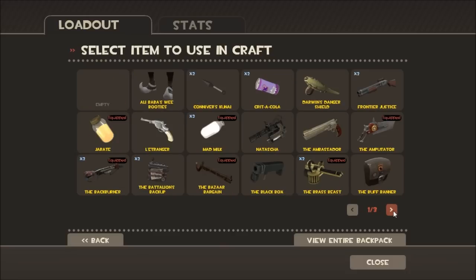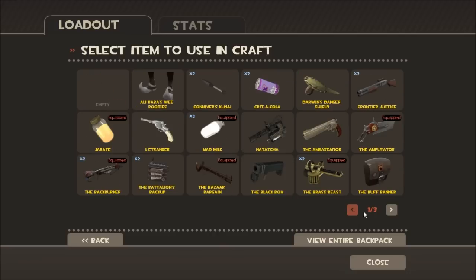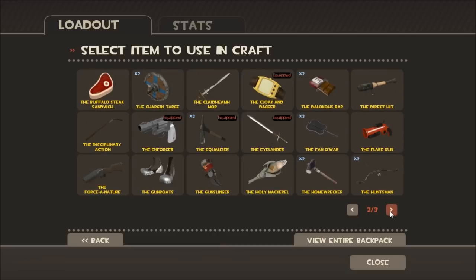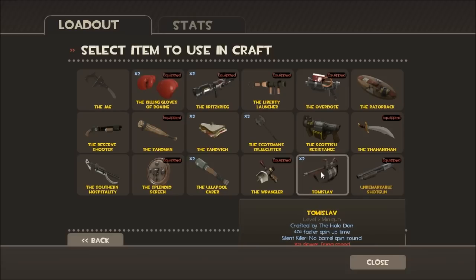Another thing you're going to want to take into account is that some weapons are extremely valuable, or at least valuable, and you might not want to use those to make a scrap metal. For example, the Tomislav — that's worth more than a scrap metal, so you won't want to craft those.